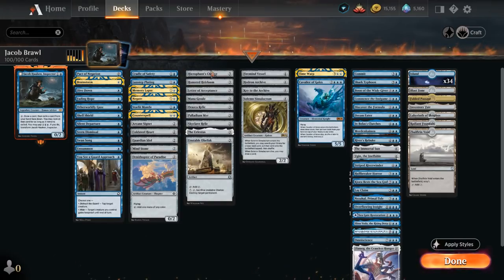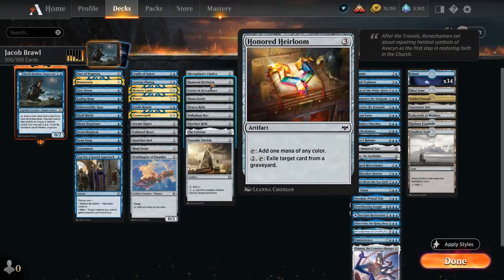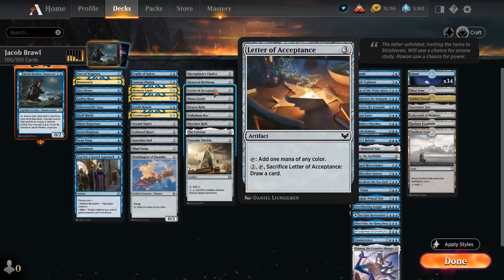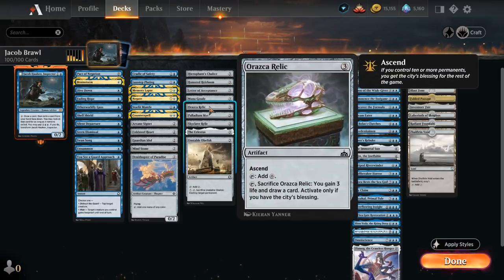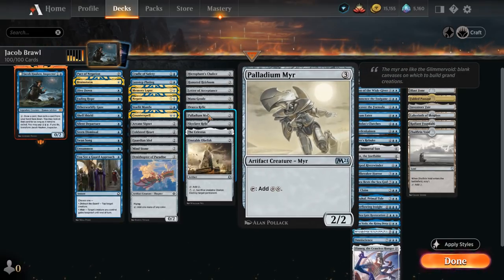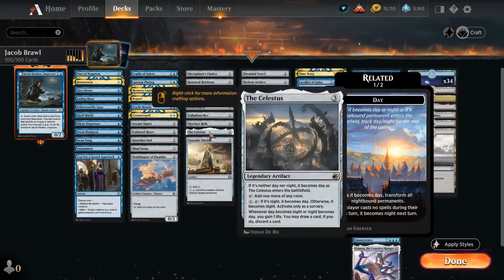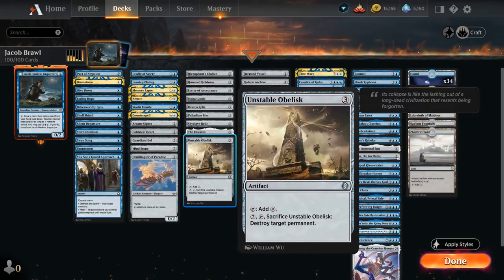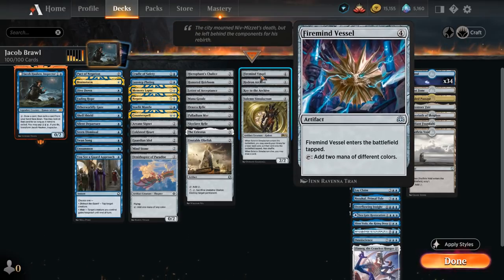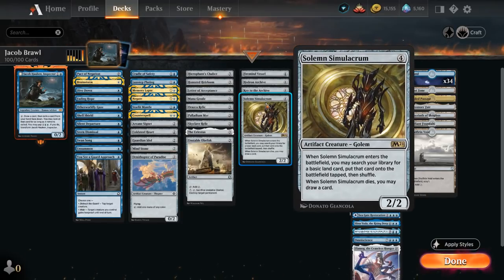At three mana we have more ramp to get to six: Chalice, the Heirloom, Mana Geode which lets us Scry 1, Scar Relic which can later be sacrificed, Palladium Mirror to potentially make two mana, Skyclave Relic which can also be kicked, the Celestus, and Unstable Obelisk which can also destroy a permanent. At four mana we have Firemind Vessel, Hedron Archive, Key to the Archive, and Solemn Simulacrum.